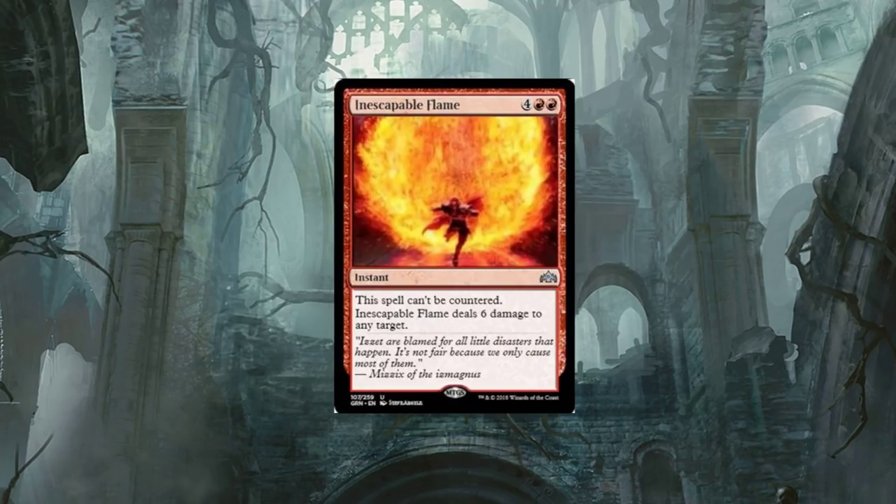Inescapable Flame — oh yes, I like this card because it's going to create a little problem for all those blue players out there who just like countering stuff. You'll probably find this as a one-of or two-of in most decks, or sideboarded in case a player is going up against blue, which does happen quite often. Anyone running red is going to find this card in the sideboard.